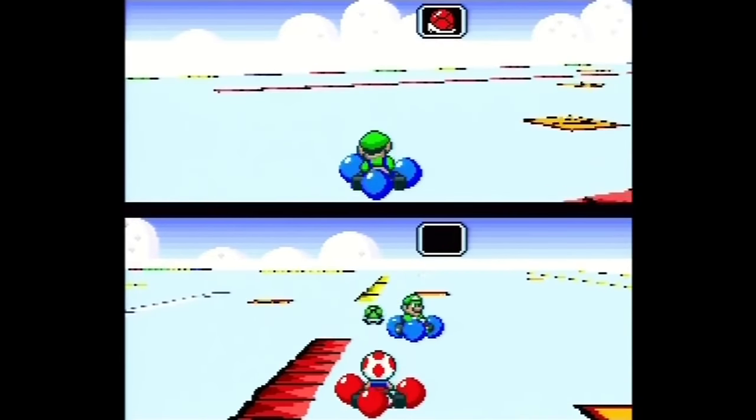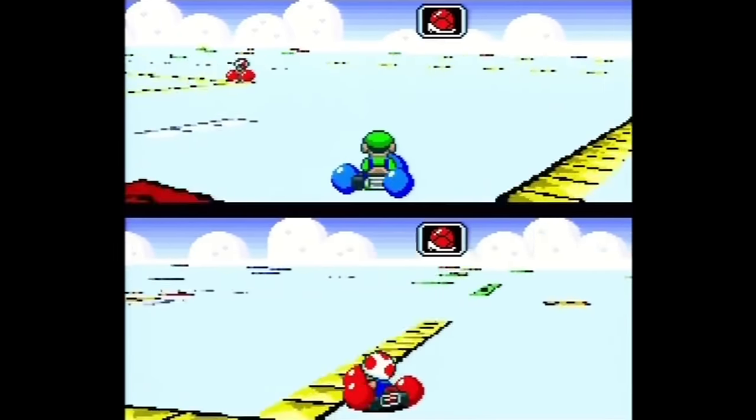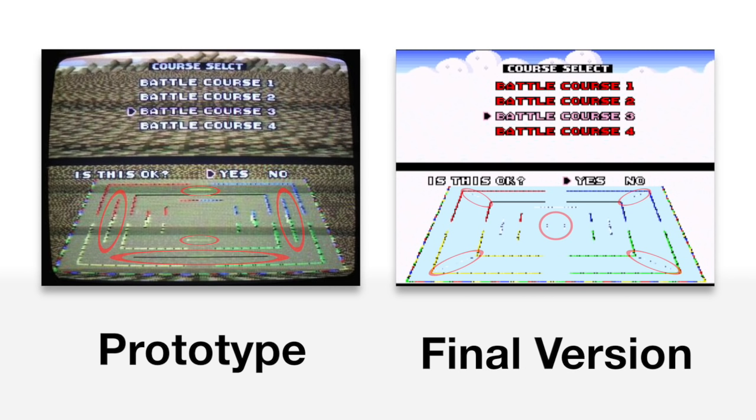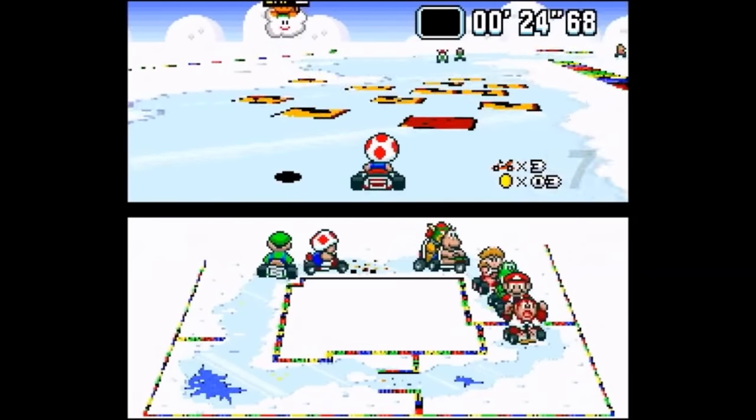For battle mode, there's really only one change but it's pretty big: Battle Course 3 was originally going to be themed after Choco Island instead of Vanilla Lake. Though they look similar in design, the two courses are actually slightly different. One big problem in the proto is that Lakitu can't figure out how to get you back onto the stage if you jump out of it — thankfully just a bug that was fixed before the final release.